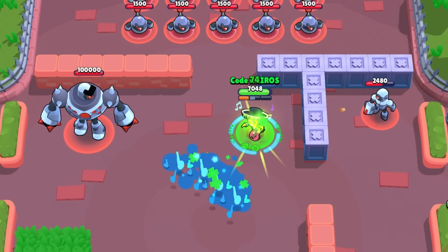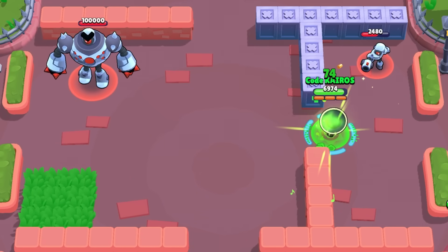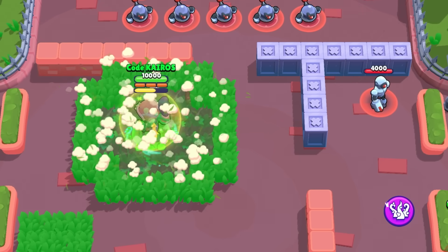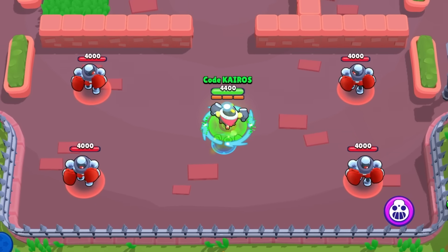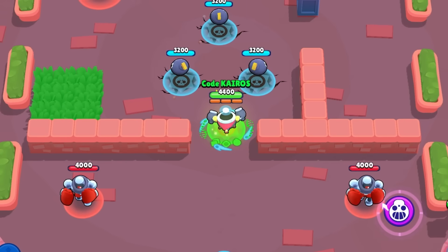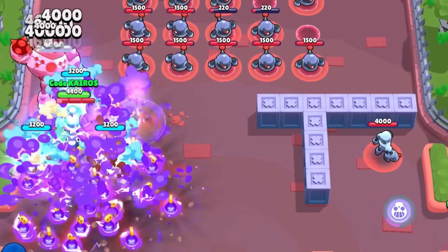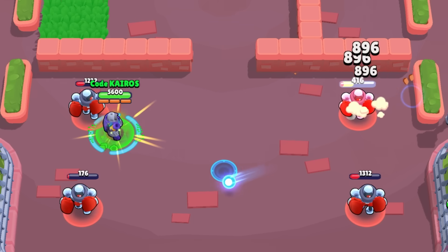The heal procs for every single hit Poco takes, so a Colt firing a single attack could proc six heals, and the healing spreads to nearby teammates as well. Rosa's mutation spawns bushes around her whenever she uses her super — a massive area of bushes giving her tons of cover. For Tick's mutation, he now spawns two additional heads for every super. Rico's mutation makes his projectiles bounce more times with increased range from every bounce, affecting both his attack and super, making it nearly impossible to dodge his shots.